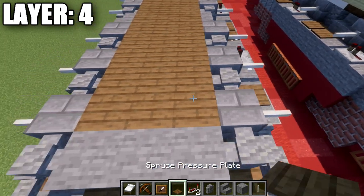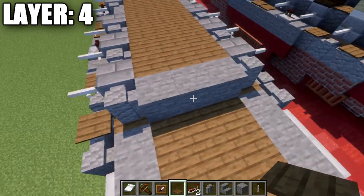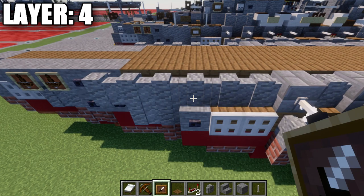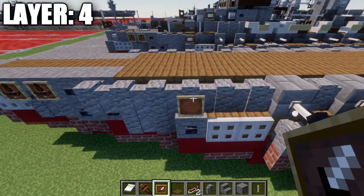We're going to then place down another redstone repeater facing the same direction on both sides here, and then another spruce wood pressure plate, and then a spruce pressure plate on top of this wall to both sides.